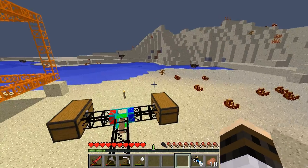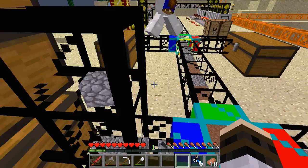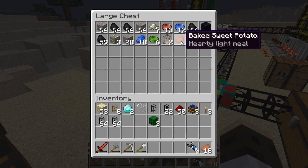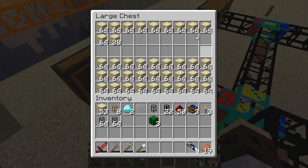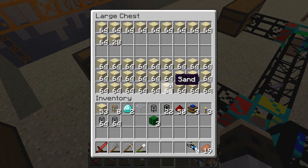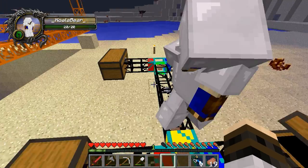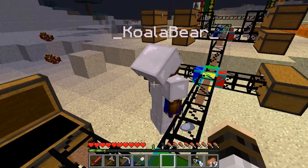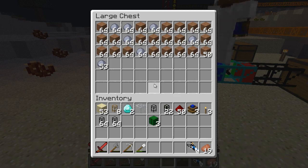Your potato made it — the quarry sucked up the potato! Here's the sand, sandstone, gravel, and flint. It's pretty crazy that it even gets flint from the gravel — usually you never get flint using the torch method of breaking gravel, but apparently the quarry does produce it.